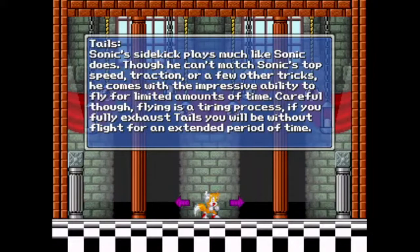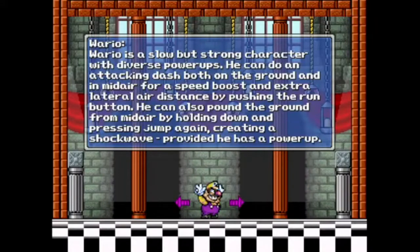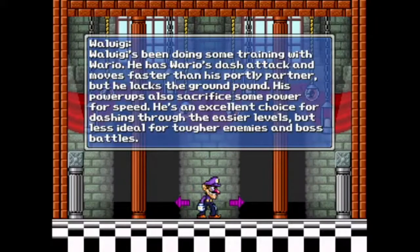And then we have Tails — he doesn't match Sonic's speed or traction, but he can fly for a limited amount of time. Careful, because flying is a tiring process; he won't be able to fly for an extended period if fully exhausted. Wario has a speed boost and a ground pound attack. And everybody's wanted to be Waluigi since forever — he lacks the ground pound but he's faster and has a dash attack.